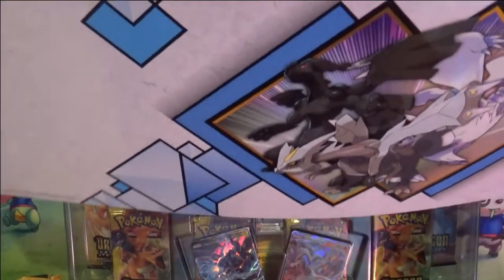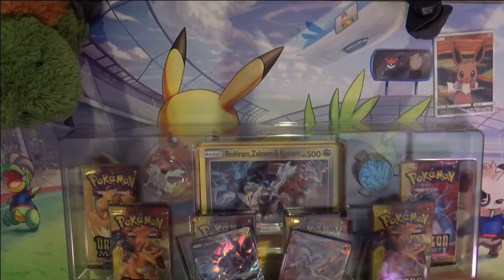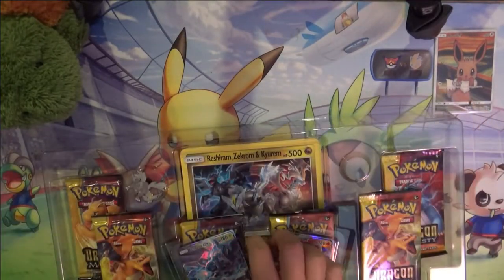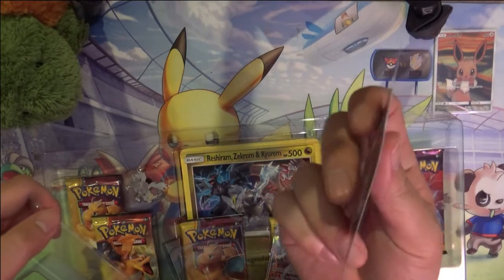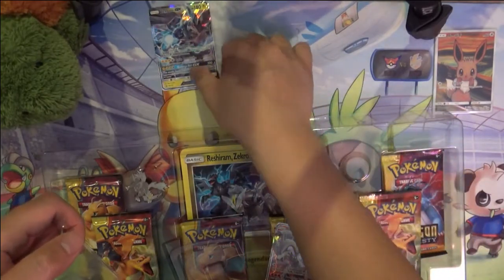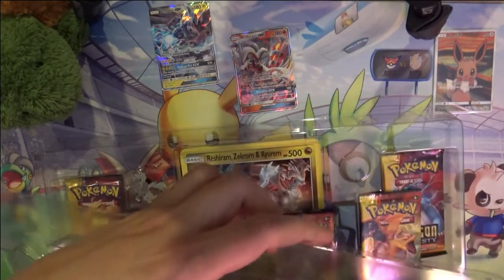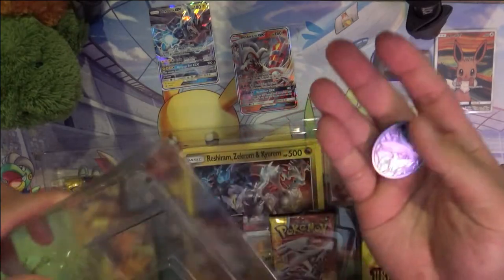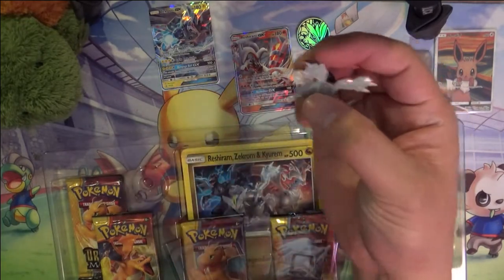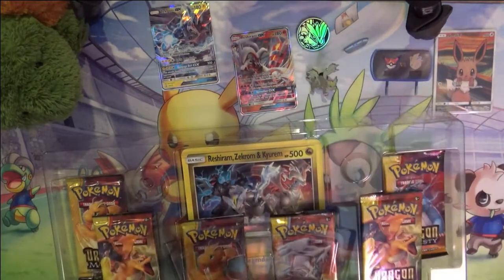It also comes with what I guess is kind of like a playmat? That was super bent. It's got a little coin. I'm starting to warm up to these pins, though the coins don't really do much for me.